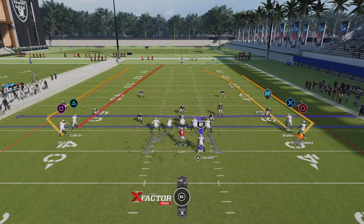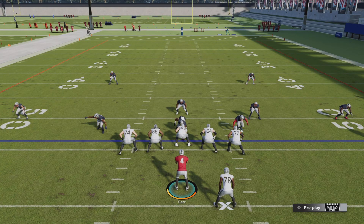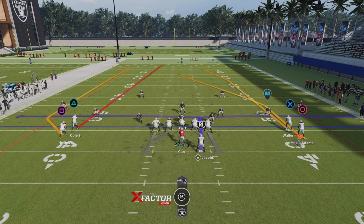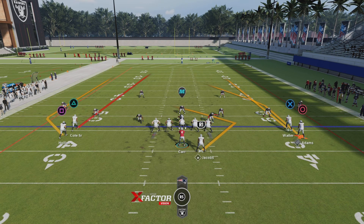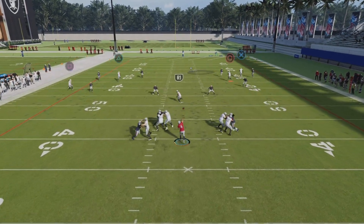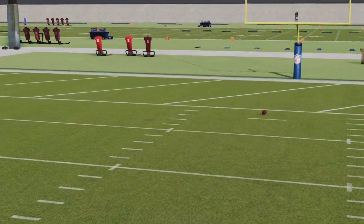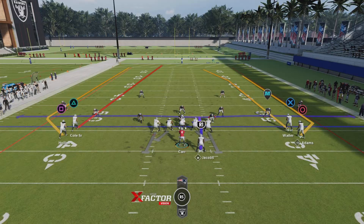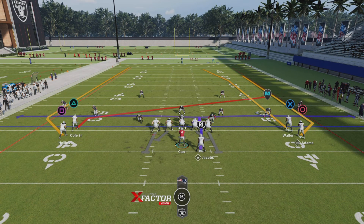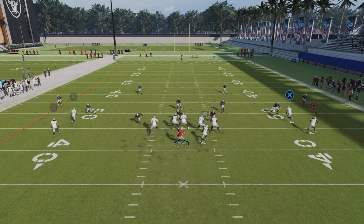The toughest coverage you will face is Cover Four, and Cover Four is very simple to beat. If you have hot route mastery, you can put it on the post and the Texas route, and you can beat it right down the middle. Overthrew it, but go use the catch stat. Or you can slant, just do shallow routes, because everyone's up top on Cover Four.